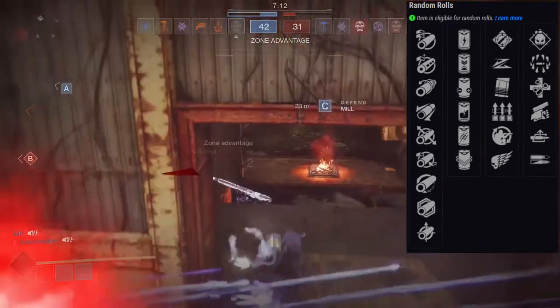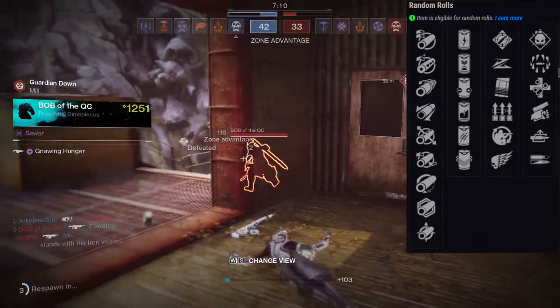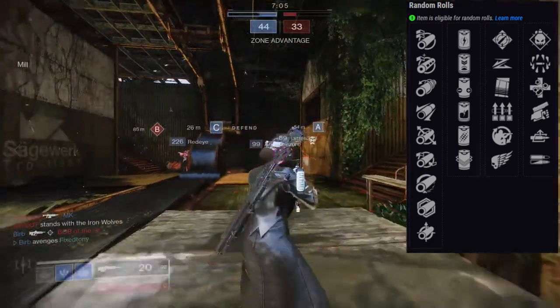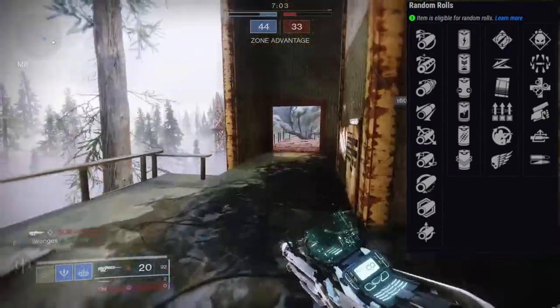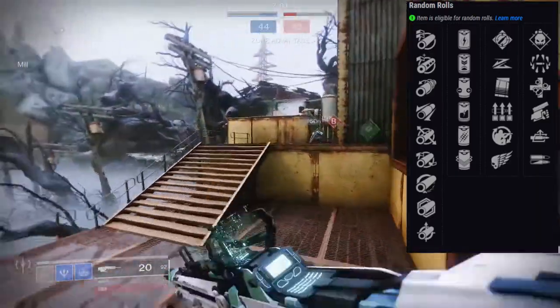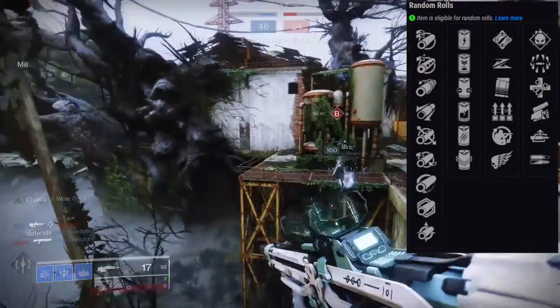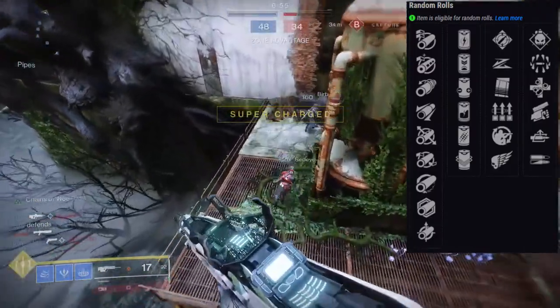If I remember correctly, the high impact frame already comes with High Impact Reserves, so I wonder if it can double dip. If it doesn't, then High Impact Reserves is obviously going to be your friend in PvP. I would most likely tell you something along the lines of maybe Surplus or Killing Wind paired with High Impact Reserves — that would be really gross in PvP.